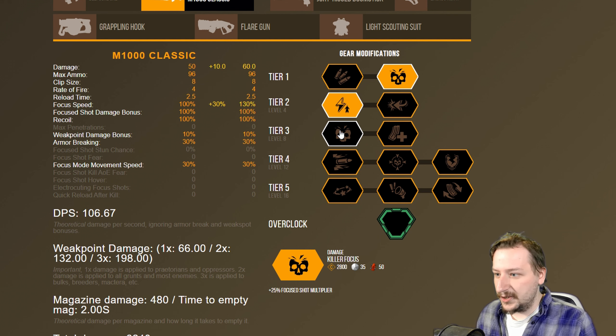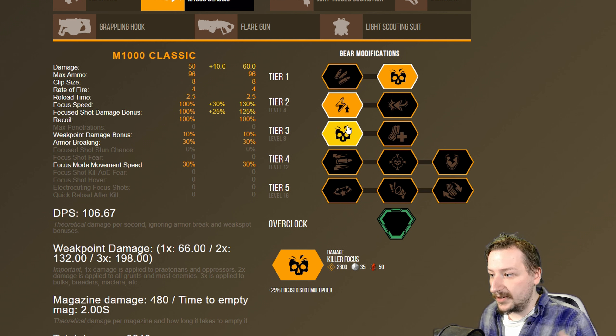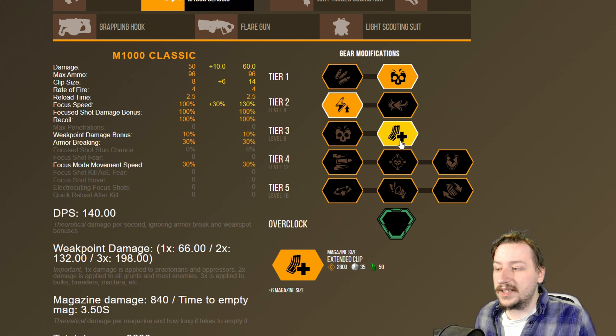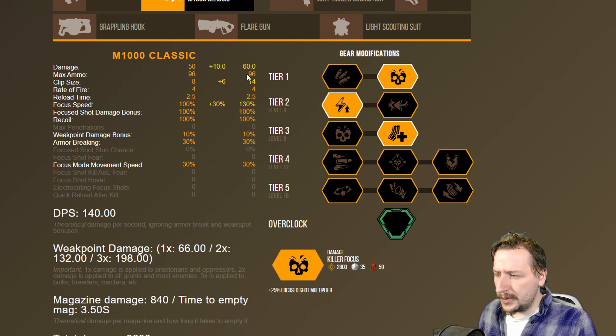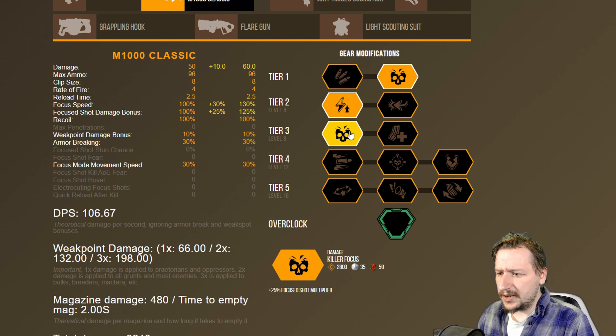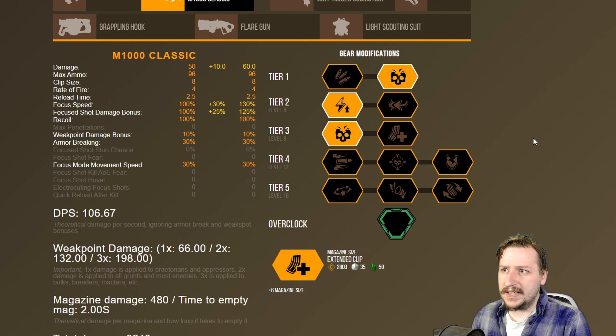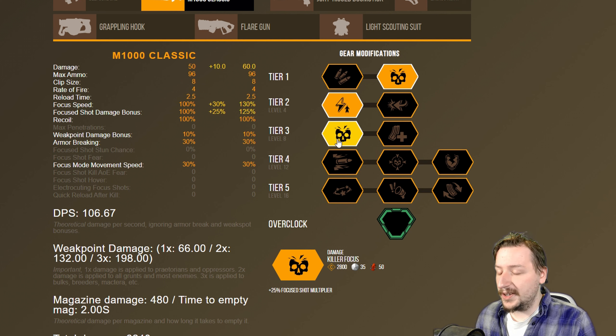In tier 3, we have two options again. Killer rounds gives you 25% more multiplier on your focus shot, so you do even more damage with it. Extended clip gives us 6 more rounds, going from 8 rounds to 14 rounds — effectively going from 4 charged shots up to 7 charged shots, which is pretty nice. I would go with killer focus though, since you get even more damage from focus shots. This build will be doing tons of damage against armored enemies like Praetorians, and if you can hit weak spots on goo bombers, you can destroy them in just a few seconds.